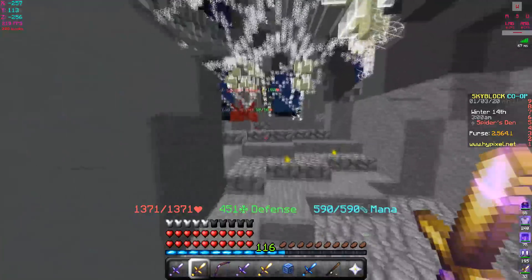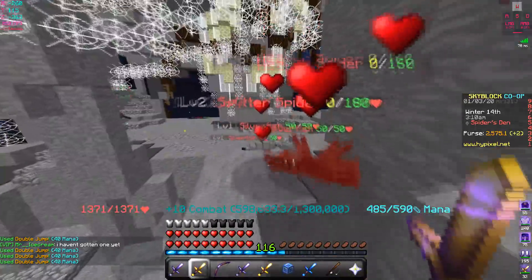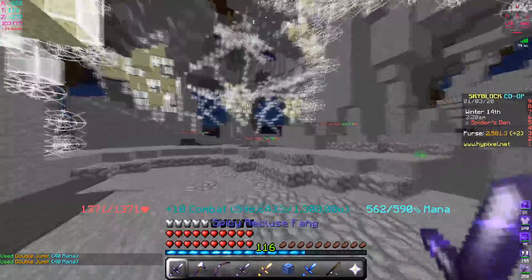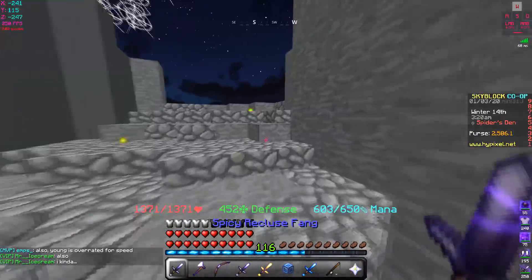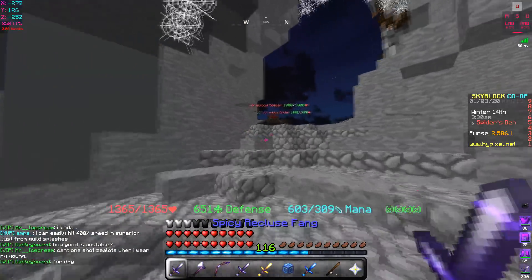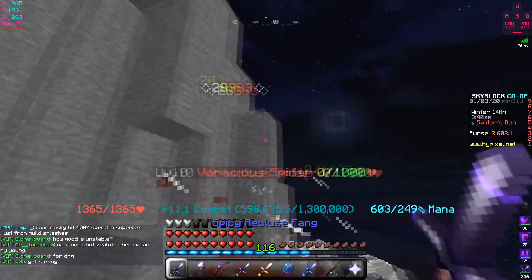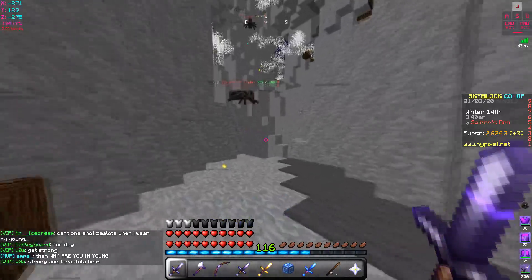Pigment Sword does 22,000 with the Tarantula armor set — so that's a 4,000 extra crit damage difference in favor of the hot potato booked Recluse Fang. That's a huge difference. I'm going to be using the Recluse Fang instead of the Pigment Sword when I fight the spider boss from now on. Let's also check with the Unstable set.